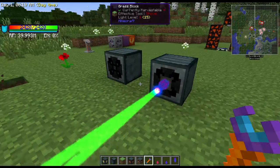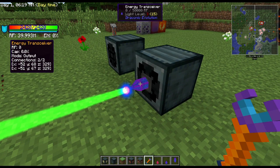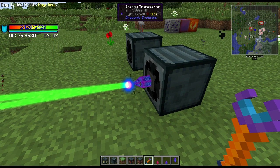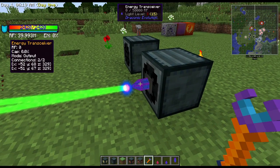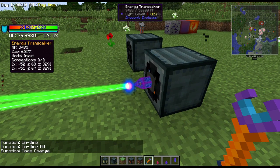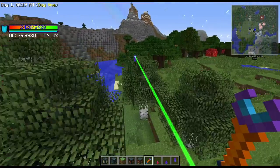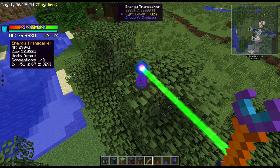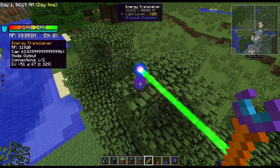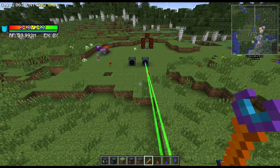The HUD shows RF zero, capacity zero, set to output — meaning it's outputting power to whatever it's connected to. If I right-click and go to mode change, switching it to input, you'll see the generator kicks on, it now has RF, and it's sending it out to the far transceiver, which now has RF stored in it. These transceivers have a capacity of about 50,000 RF.